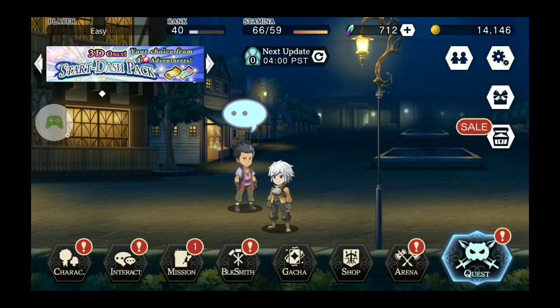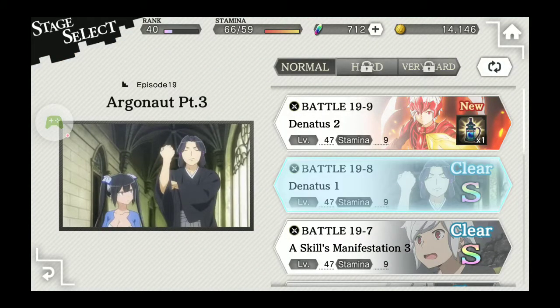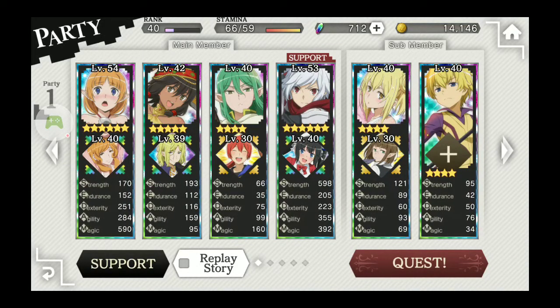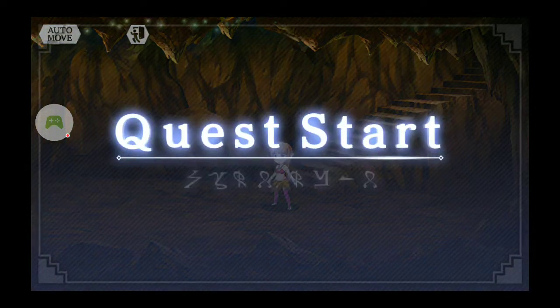Let me show you the team setup that I use. What I use is one mage, one DPS that has status ailments, one healer, and one general DPS. I know you won't have the same units I do, but you can build a variation of my comp.